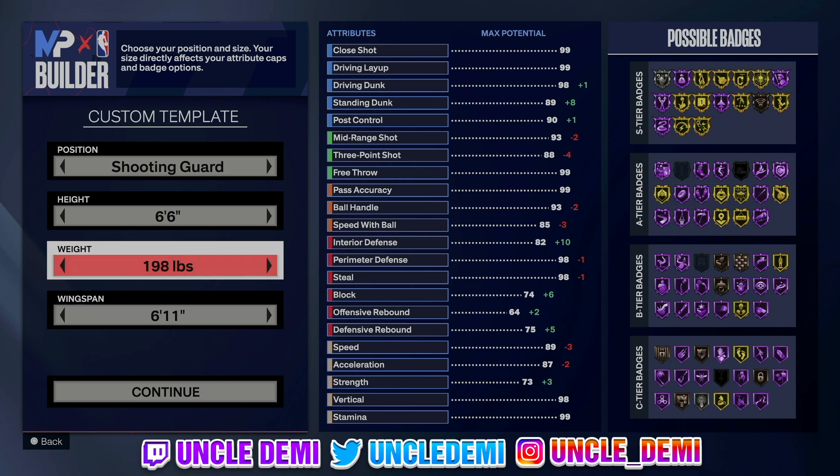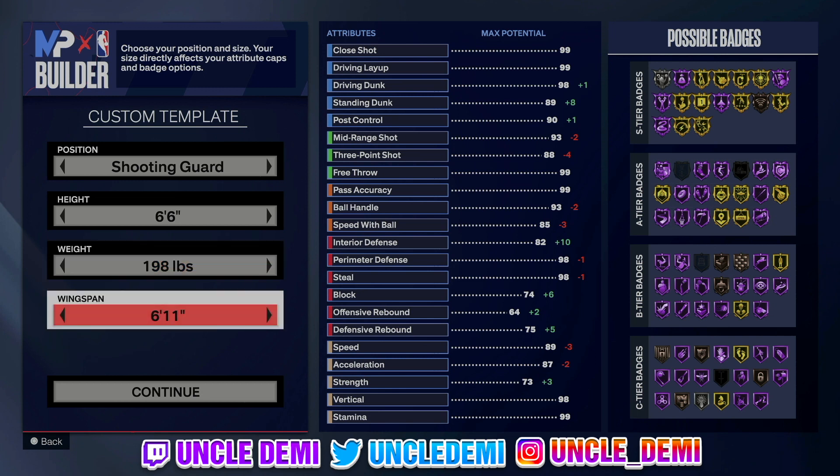For our weight, we're going 198 pounds. We've got to max out our wingspan to 7'3. Most lockdowns, you basically want to max your weight and wingspan out. If you want to go 7'2, you could, and that will give you an 84-3 ball with blinders and that type of deal. But I'm going 7'3 because I feel like an 83-3 ball should be enough to be able to shoot.